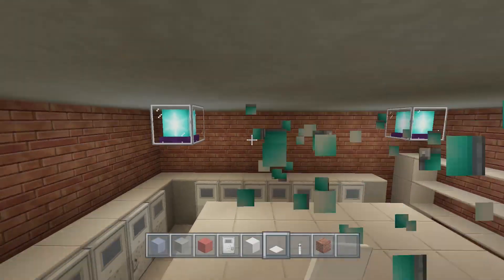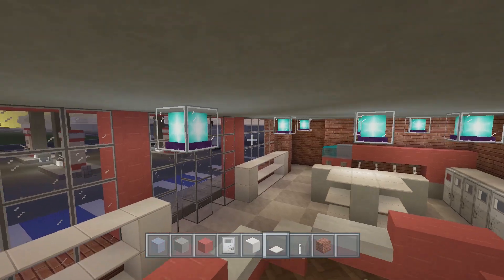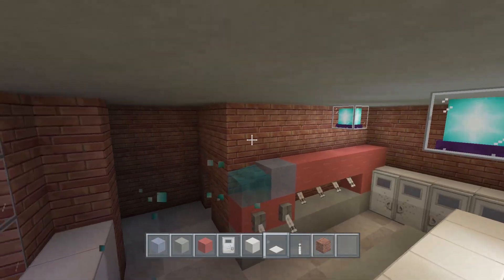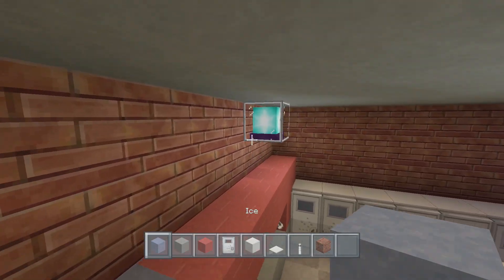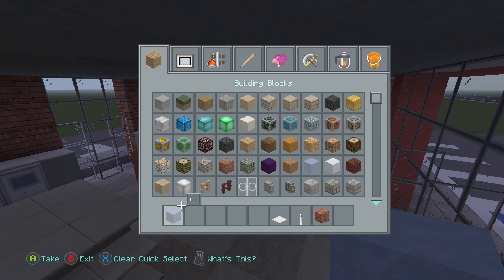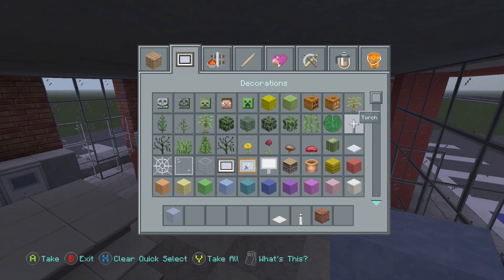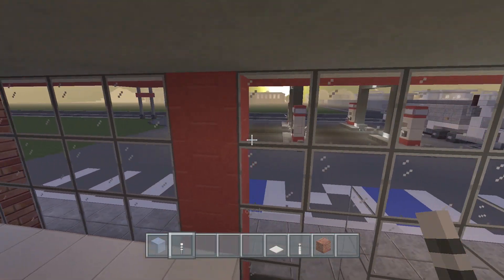You can get rid of the beacons I added - if you want to keep some for lighting that's fine, but they're melting the ice, which is one of the main problems you'll run into with lighting because of all the ice we have. Since it's a bit dark, just add some plain torches.